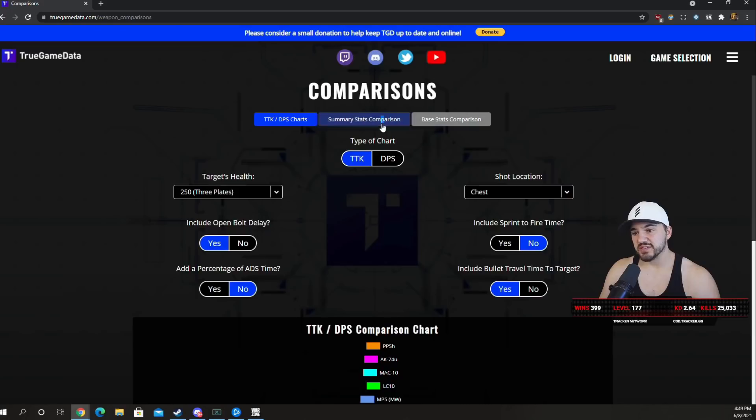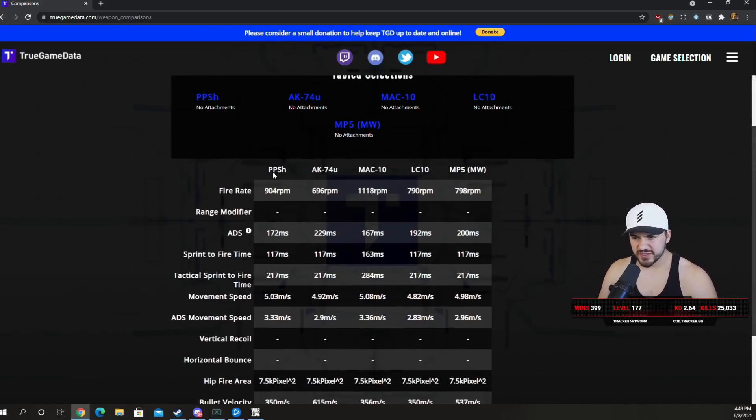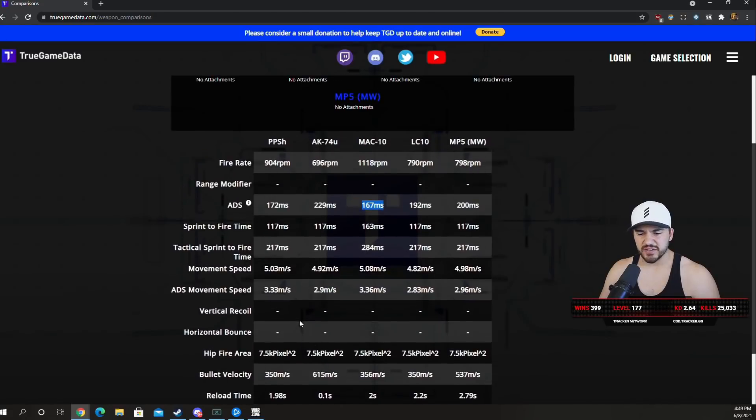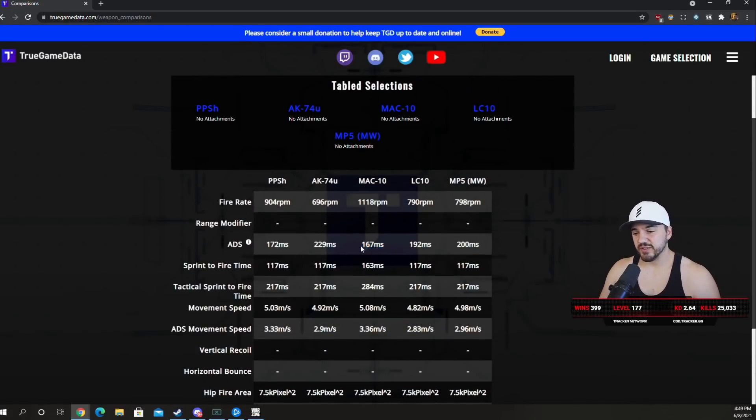Looking at the summary stats — PPSH, AK-74u, MAC-10, LC10, Modern Warfare MP5 — the PPSH and MAC-10 have the fastest ADS times at 172 and 167 milliseconds. It seems like open bolt delay is balanced against ADS times rather than sprint-to-fire. The MAC-10 has about 50 milliseconds of open bolt delay versus the PPSH's 33 milliseconds, so the MAC-10 gets a slightly better ADS time because of that. Sprint-to-fire times are all the same; the MAC-10 shows higher on the chart because I included the open bolt delay there — I need to fix that.